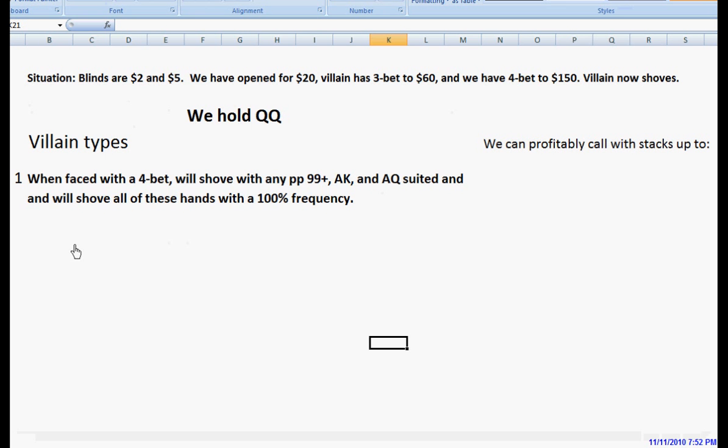Our first villain type: when faced with the four-bet, this villain will shove with any pocket pair pocket nines or greater, ace king suited or unsuited, and ace queen suited — and he'll shove all of those hands with 100% frequency. We're going to run a simulation and see how pocket queens does against this villain and how large a stack we can call a shove with.